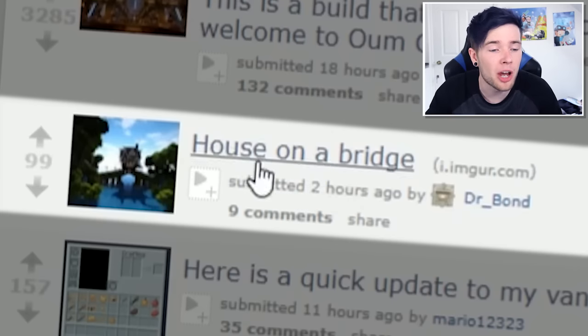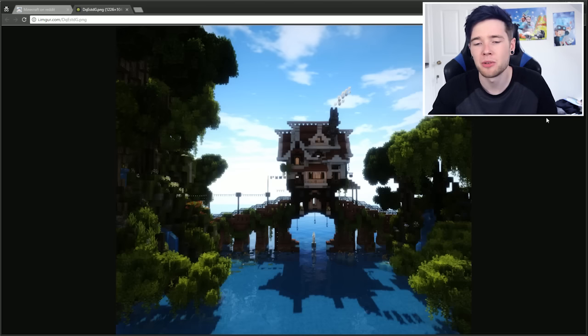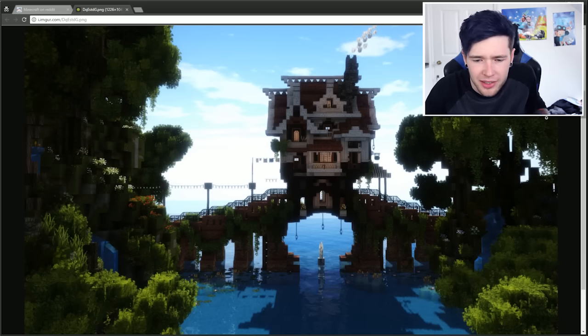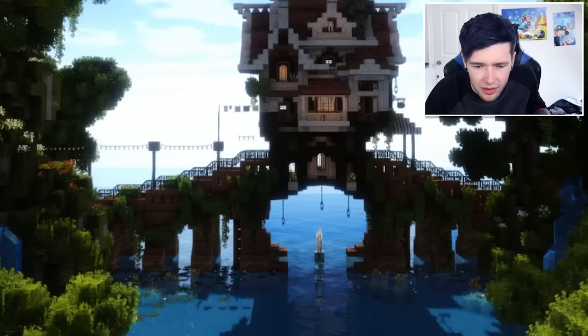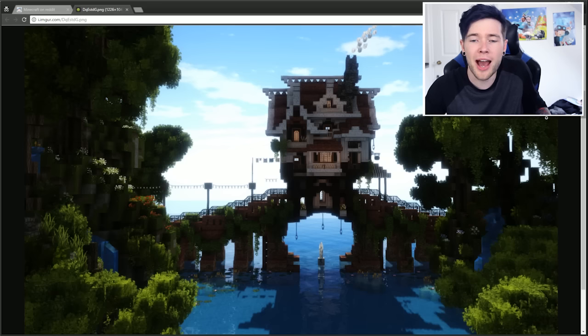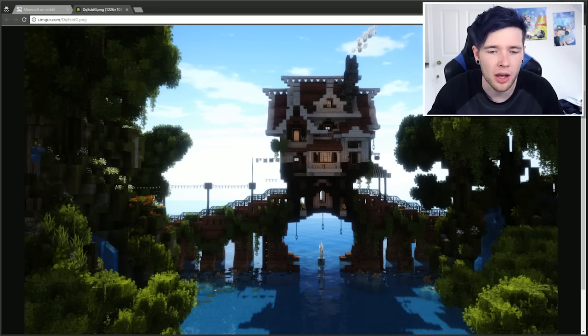Help me — house on a bridge. I bet this is even way better than what I can make. Yep, house on a bridge guys — simple name, incredible build. What is that underneath, is that a squid upside down or is that something else? I don't know, but that looks like there's some mods on there because it's got lights and washing hanging on the line. That's really cool. I feel a lot worse about my building skills now.